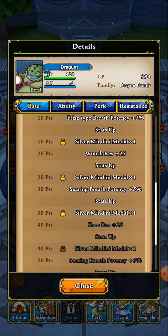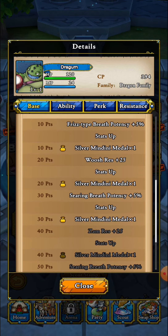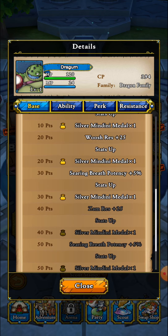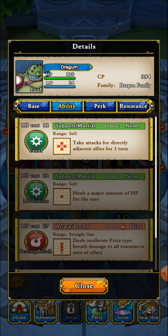Actually, this one leveled up quite a bit — we got him all the way to level 30, which gives us some Silver, Frisite Breath, Woosh Resistance, and Searing Breath. He does have Cover, he does have Meditation, and he does get Searing Breath.